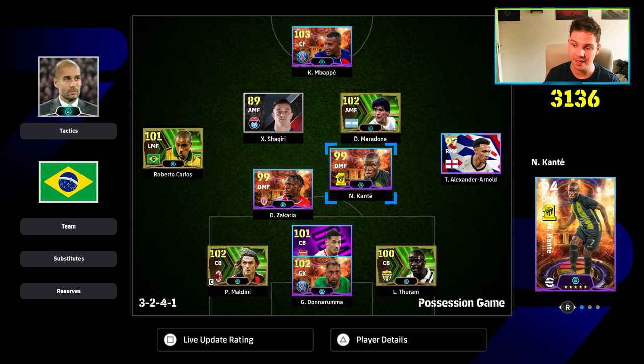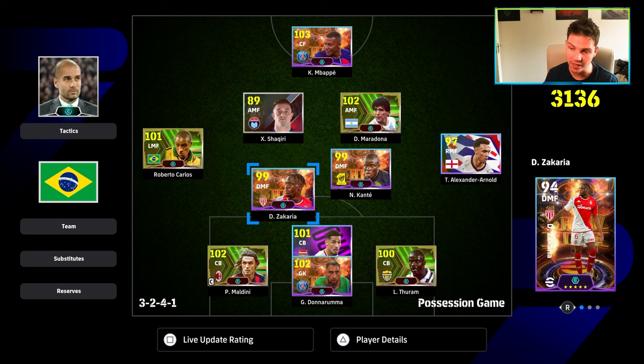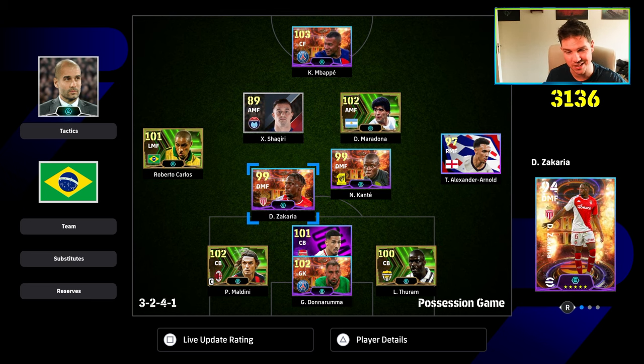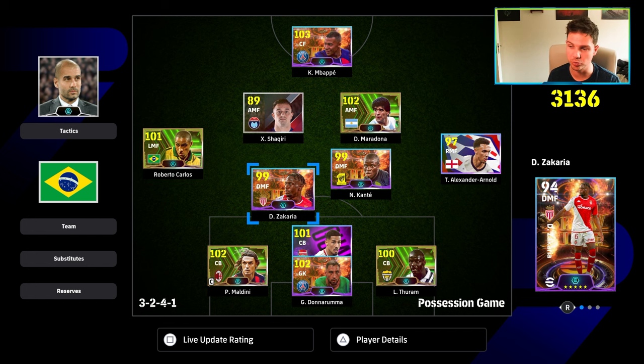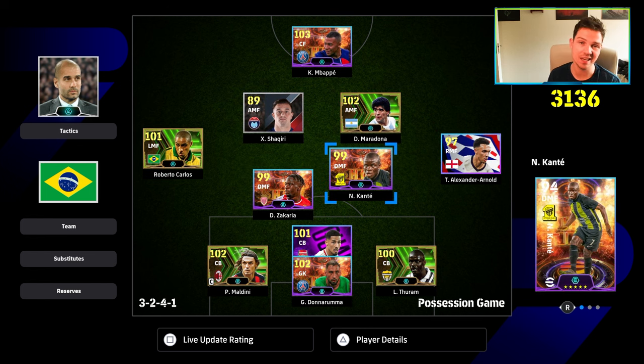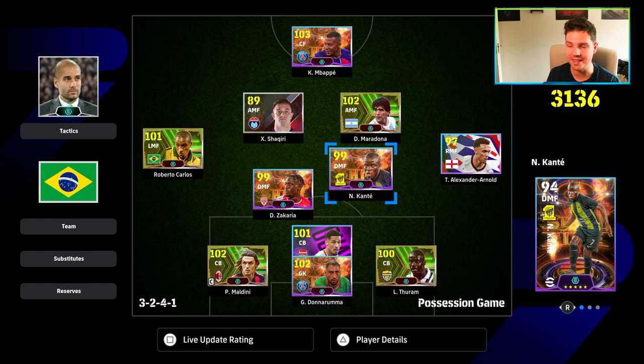I would definitely, 100%, play Zakaria as a carrier in a double pivot. I don't think he can handle playing by himself like Rijkaard — he doesn't operate and cover that ground as much. Even though their stats are pretty much identical, Rijkaard just has that bit about him where he can mix it in the air and on the ground, and he's super long in midfield. Zakaria does have a lot of those animations, but he definitely excels with somebody else doing the work beside him — like Kante, Makelele, Davids, or Nedved.